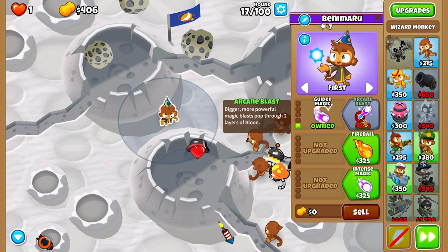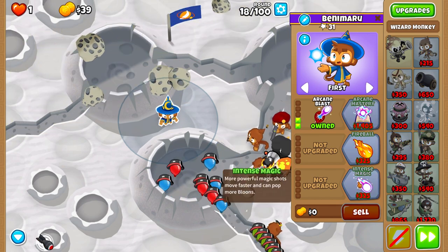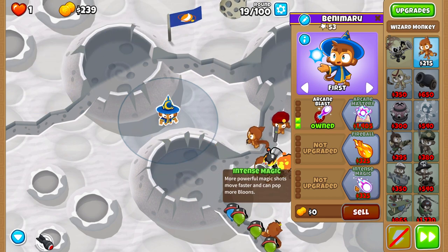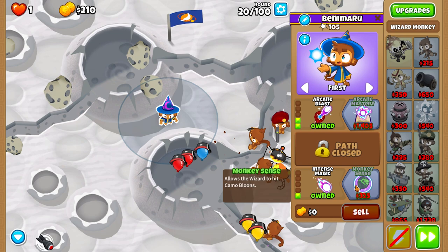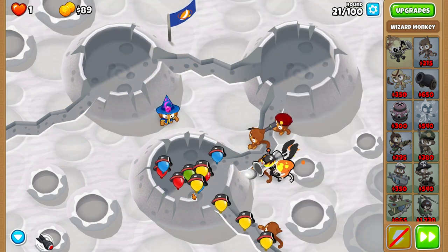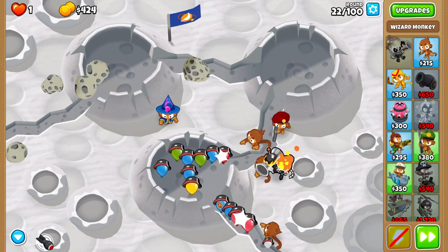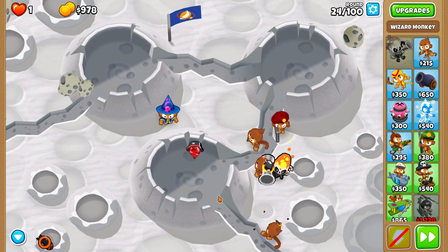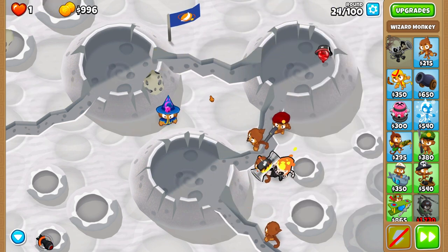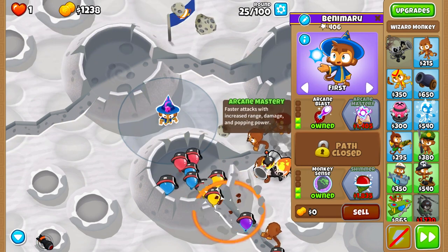Jones and sniper are upgraded to 1-0-0 in order to pop the lead balloons, and now we place the Wizard. Wizard is going to be 2-0-2. Why don't we upgrade Arcane Mastery? Simple — because we need to destroy the Camo balloon on round 24. Don't be afraid if the balloon goes past the wizard, because in the spot where I placed him, he is capable of popping the balloon in the second crater as well. And as you can see, that's exactly what happened.